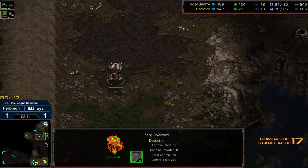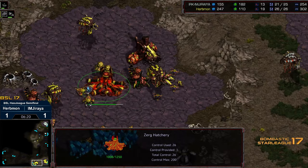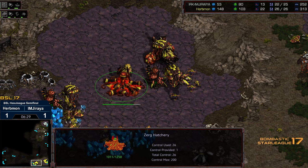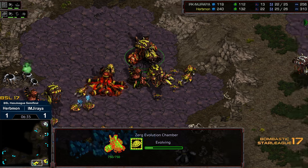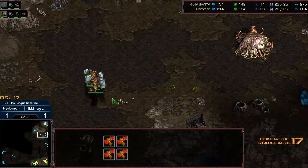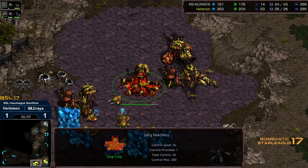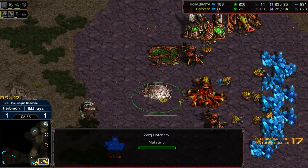Erbmon sending out an exploratory Zergling to check out the status of his opponent's hatcheries. No second gas as of yet — there is that Spore Colony to defend. Erbmon needs to keep pumping up the drones, saturate the patches. He's actually going for plus one Carapace behind this, and he's dropped a Hydralisks Den, hiding it away from that Overlord in the corner. It looks like there's one kill in that Mutalisk. Plus one Carapace — now engaging. That is one of the advantages you get when you're able to hold the hatchery. I've seen Erbmon do this time and time again.